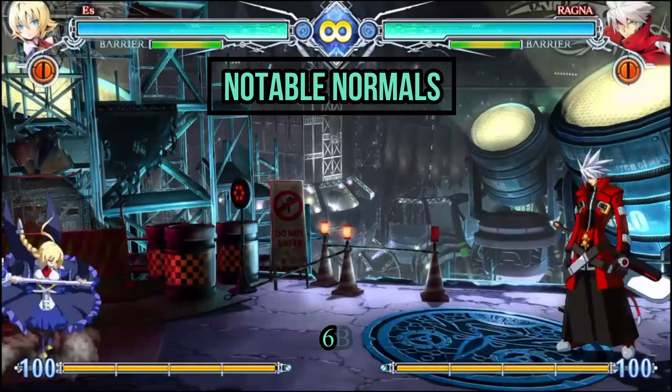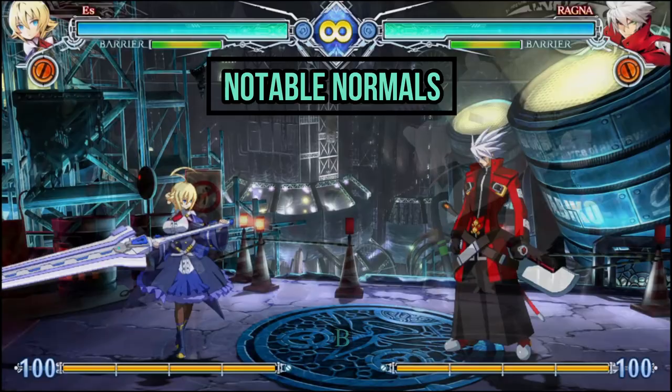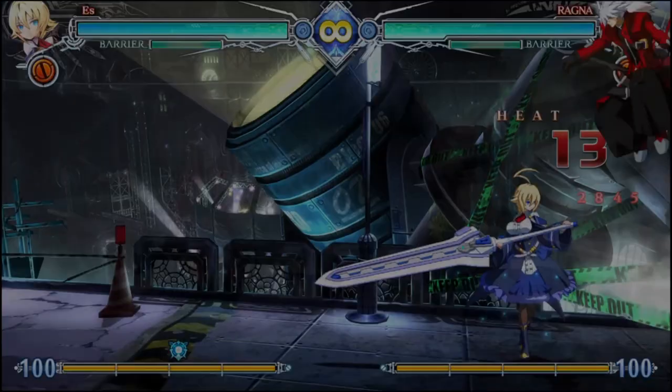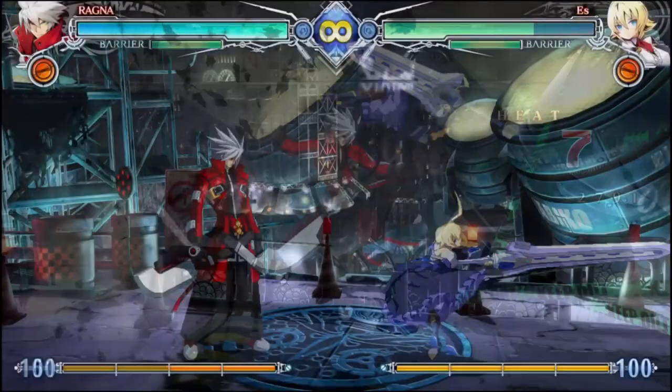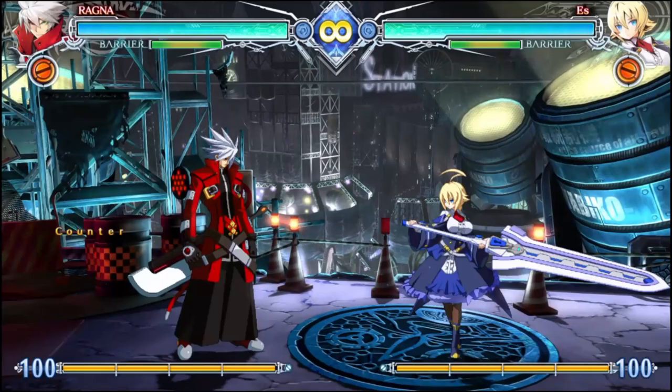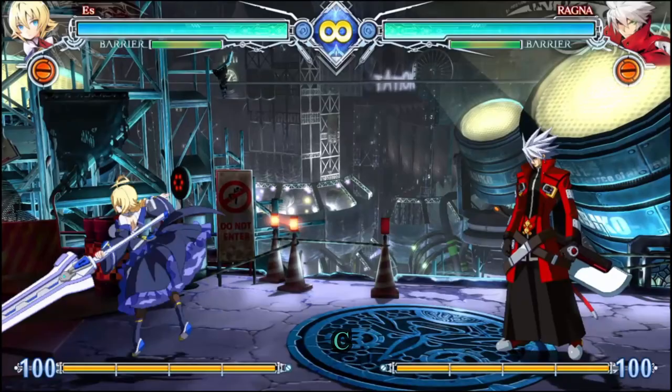Boasting a large horizontal and vertical hitbox, 6B lives in infamy as one of the best anti-airs in the game. Being jump cancelable on hit, you can buffer or jump to easily react to counter hit situations and net damaging conversions that also offer fullscreen carry. Its only real weaknesses are its long recovery, and that there isn't really any way to keep yourself safe on block if used against a grounded opponent. Since 6B can't gatling into any other normals, you'll have to play rock-paper-scissors with a special move in an effort to keep yourself safe.